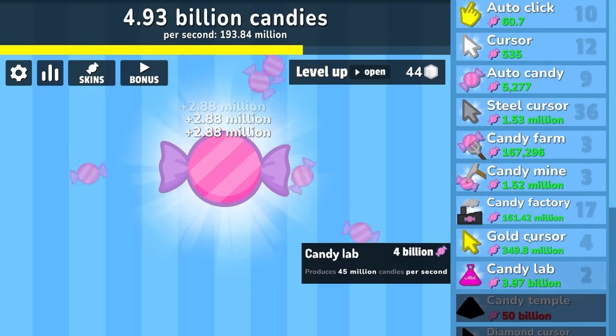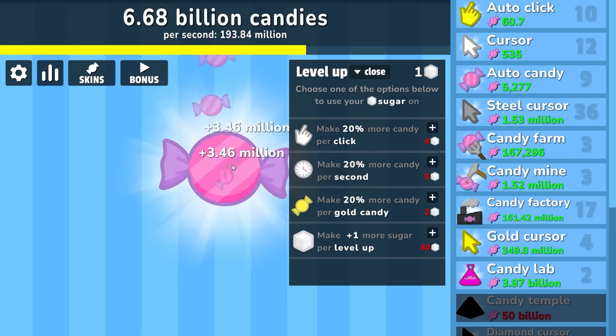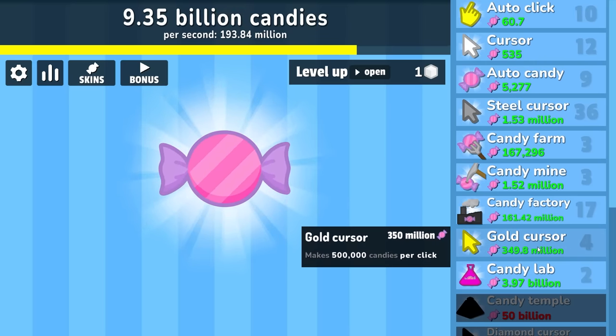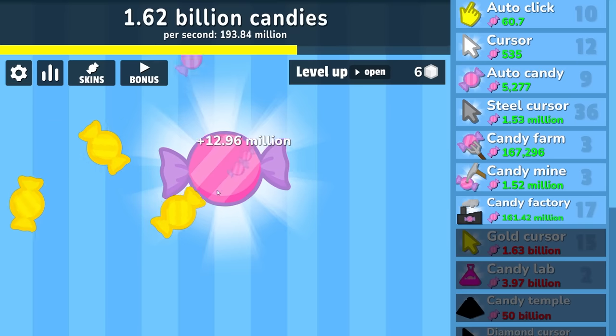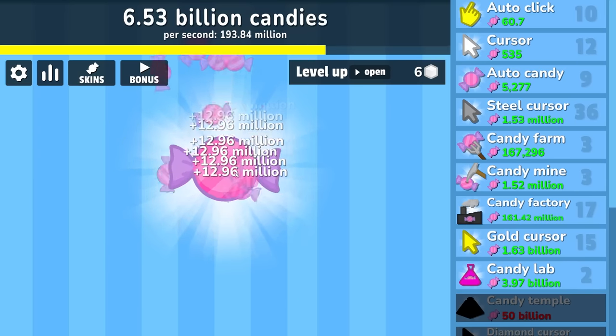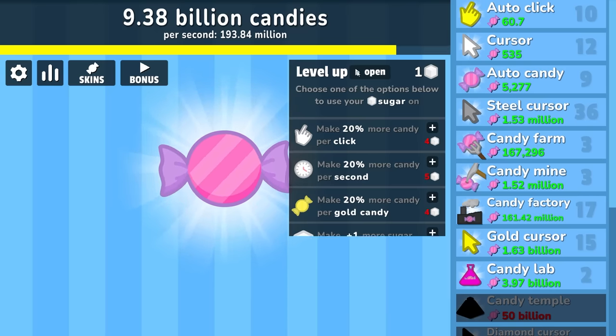This one really keeps up with itself. I got the proper upgrade — now we're getting plus one sugar per level up. We're going to buy 20% more candy per click. We could spend about 9 billion on a better clicker — I guess we'll find out the hard way. That was a lot of levels — we're making 13 million per click, so that's actually still not bad. Considering even without another clicker I can go this quick. Then I can level up to get more per gold candy click — that's going to add up because we get a lot of gold candies.